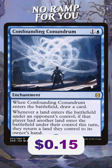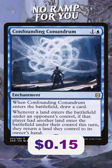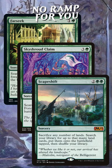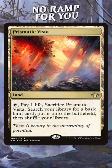Whenever a land enters the battlefield under an opponent's control, if they had already played a land that turn, they have to bounce a land from the battlefield back to their hand. So all those ramp spells that put lands onto the battlefield, yeah, those are going to go to your hand instead. You're also going to have to think really carefully about when you're cracking that fetch land.